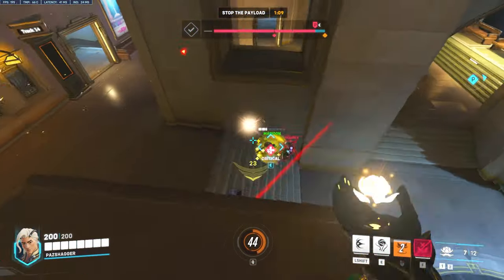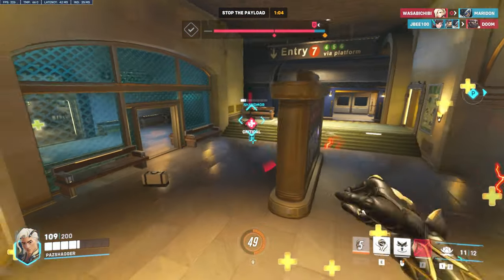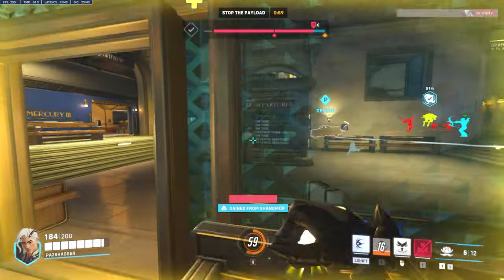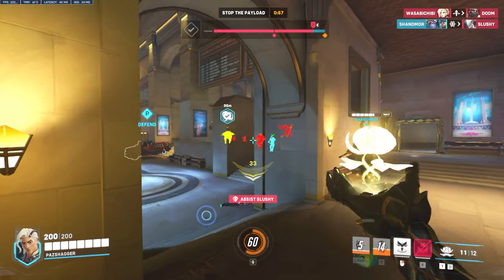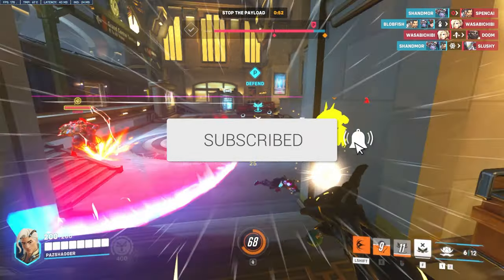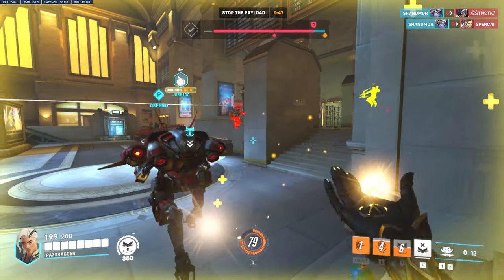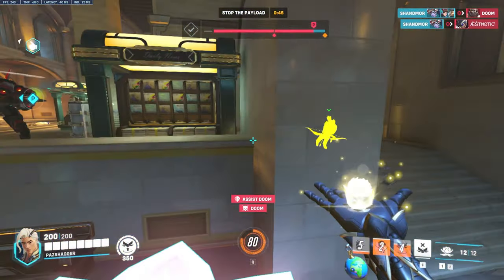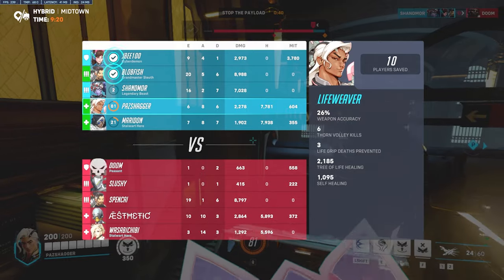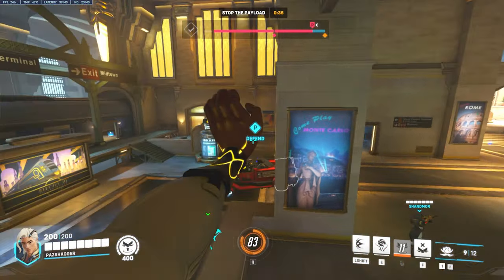If you were to take anything away from this video, understand that Lifeweaver has much more to his kit than what meets the eye. If you want to climb fast as Lifeweaver, you need to understand the basics of his kit at the very least, and then understand how to get creative and take it to the next level. Enable your team with aggressive utility usage and you'll get there. If you found value in today's video, consider giving the video a like or subscribing to the channel. I am currently streaming an unranked to GM with Lifeweaver only — you'll see a card at the top right of your screen for a recording if you are interested. Thank you all so much for watching, until next time.